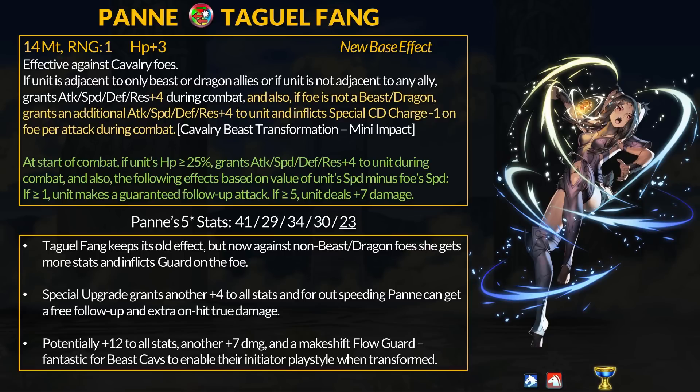Very good stuff, however she doesn't get these perks when fighting a beast or dragon enemy. That is kind of a bummer because guard is really good for initiations and it synergizes with the Cavalry Beast mini impact bonus when transformed. Despite this, Taogo Fang has an impressive refine. At start of combat, if the unit has more than 25% HP, it grants another +4 to all stats, and if Pan has more speed than the enemy — if she outspeeds by 1 or more she gets a follow-up attack, and if it's 5 or more she deals +7 true damage per hit.